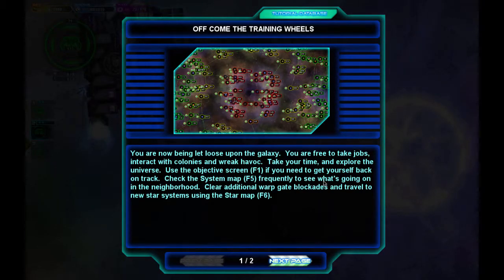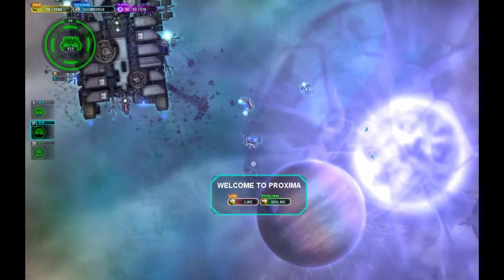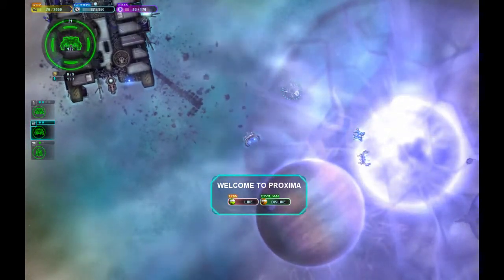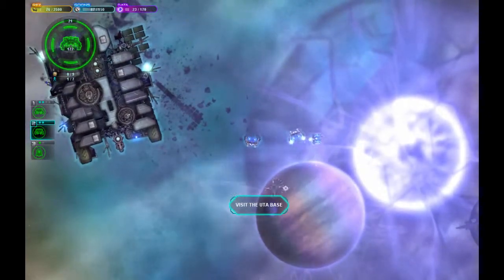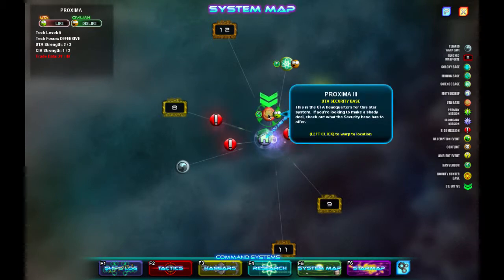This is a public service announcement — you are now being let loose upon the galaxy. You are free to take jobs, interact with colonies, and wreak havoc. Use the objective screen to get back on track, check the system map frequently, and clear warp gate blockades to travel to new star systems. Push F7 to see all tutorials presented so far. Alright, the UTA likes us and civilians dislike us — let's go visit the UTA base since that's our objective.